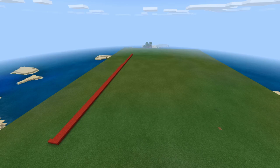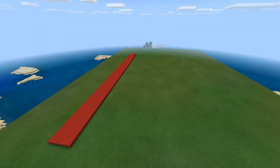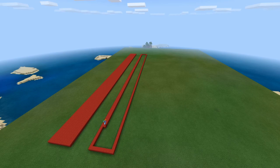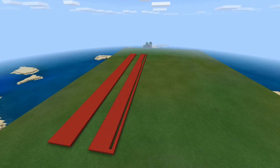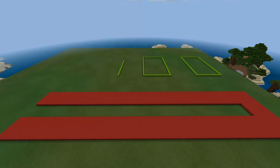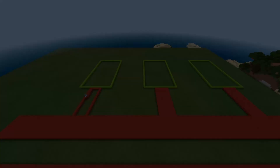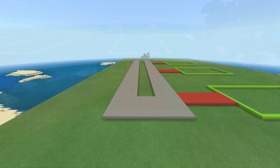Next we'll need to add an outline for your runway. So make two large strips of red wool, both of which should be at least seven blocks thick. Then at the bottom of the runway connect the two sides up. Next we need to outline the hangers, which you can do by just outlining three square boxes roughly 15 blocks back from the runway. Then connect the runway to the hangers, and change all the red wool into light grey concrete.